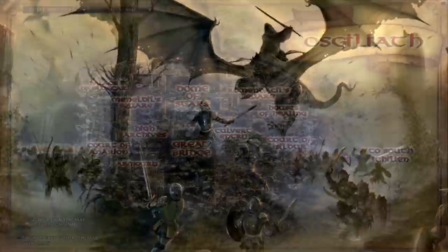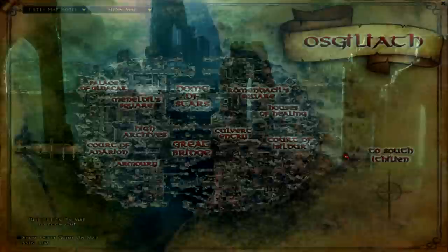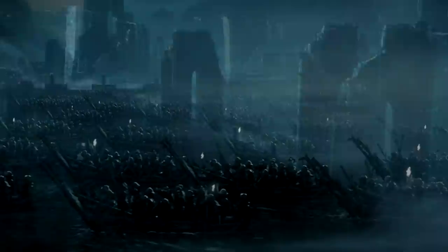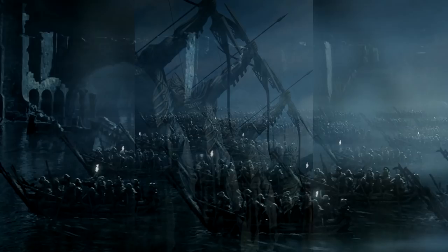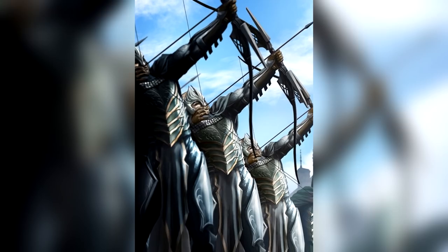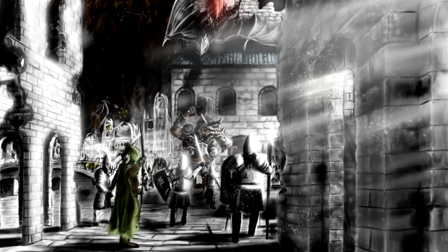Gondor only controlled the western half of Osgiliath, for its eastern half had fallen to Mordor a year prior to the War of the Ring. Luckily, they had managed to destroy the bridge connecting the two parts of the city, so Sauron's armies would have no choice but to use boats to cross into the western half. Apart from being a logistical nightmare, these boats were easy targets for the archers of Gondor and provided the orcs with very little cover, making them extremely vulnerable during the crossing. Osgiliath could therefore put up a much stronger defence than Cair Andros, and Sauron's armies would suffer many more casualties trying to breach its defences.